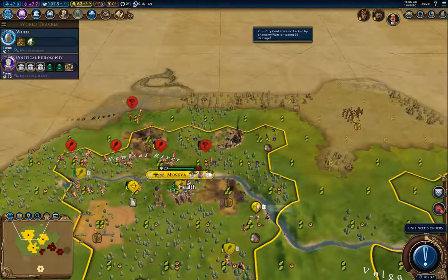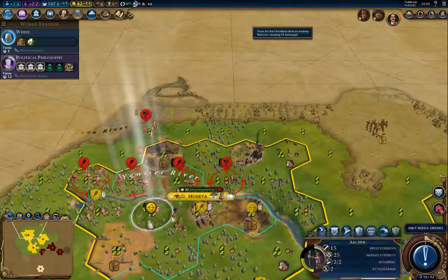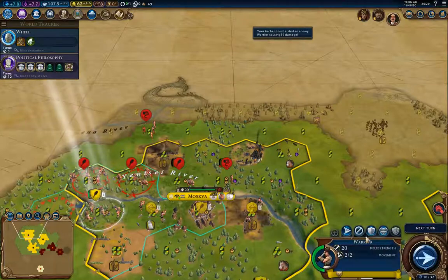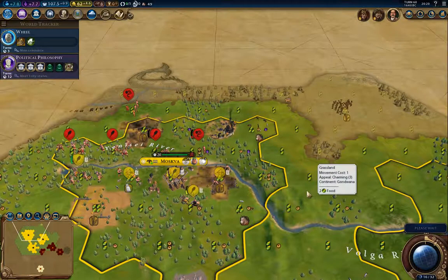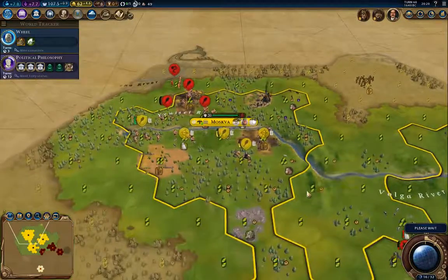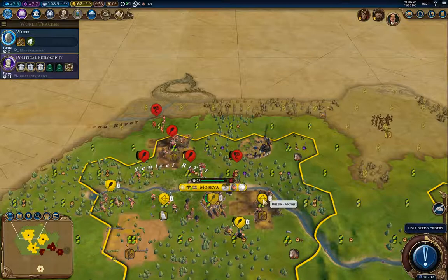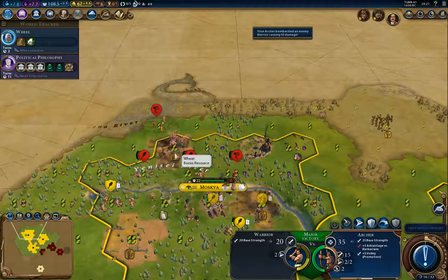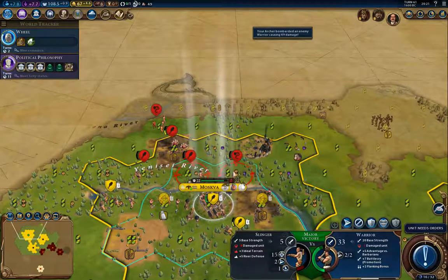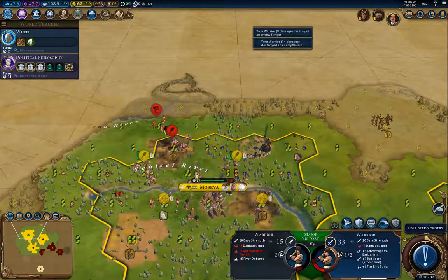A barbarian is attacking my city — that's perfectly fine. I'm going to bring you up, attack the melee unit, you take a promotion, you stay there, you move up. I'm going to have to build a stack more units here. I need to attack melee units — so you go down, you go down, you go down... you die, you die, you die.